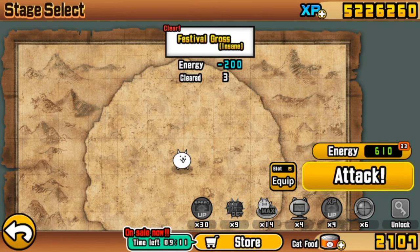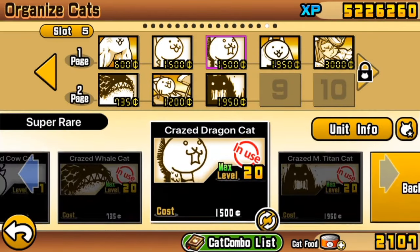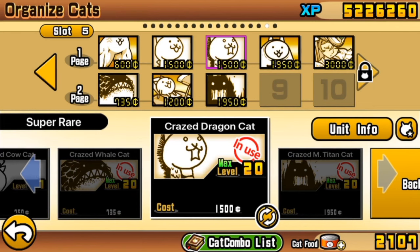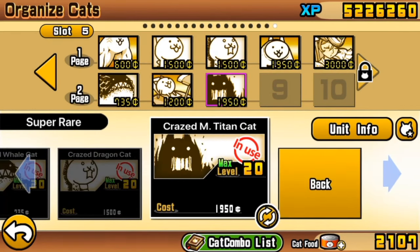As this guide is an episode in the Beginner Guide series, there are some things that the series will expect you to have before you go into this level. Unit-wise, we're expecting that you have the following crazed units: the Crazed Lizard evolves into Dragon, the Crazed Fish evolves into Whale, and the Crazed Titan evolves into Crazed Mythical Titan.